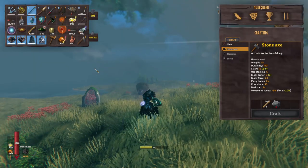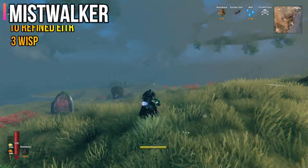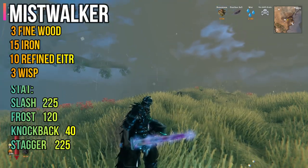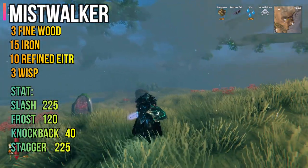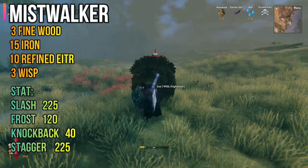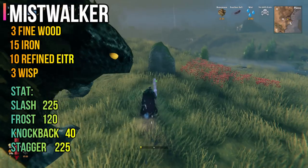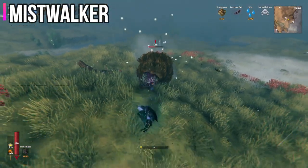Then the next one we have is the Mist Walker. This is my favorite weapon at the moment, because first of all, it looks cool. Plus, it has frost damage, because I like to slow things down so I can have some breather time. Other than the usual three-slash combo, the secondary attack of this weapon is a thrust.